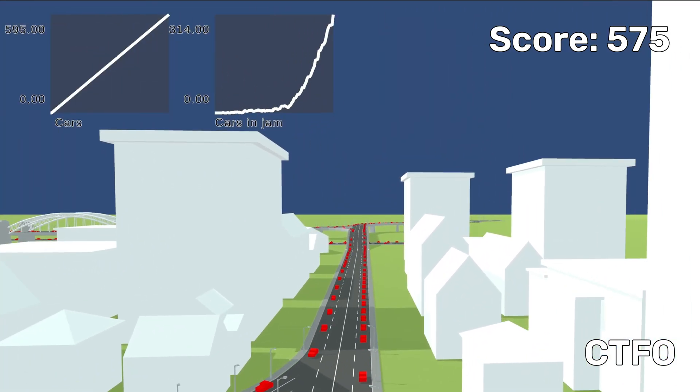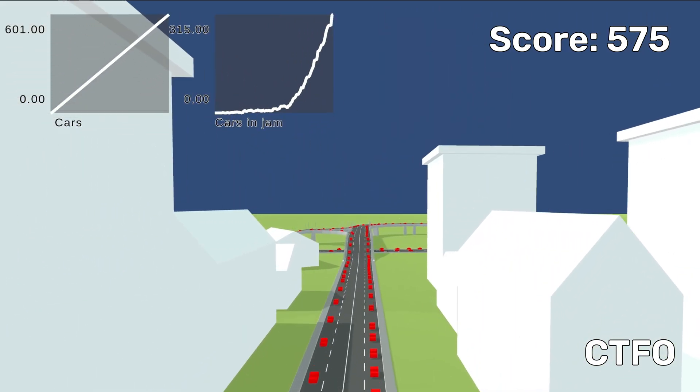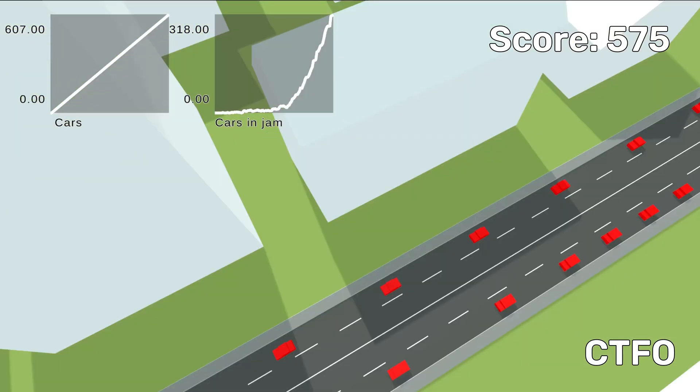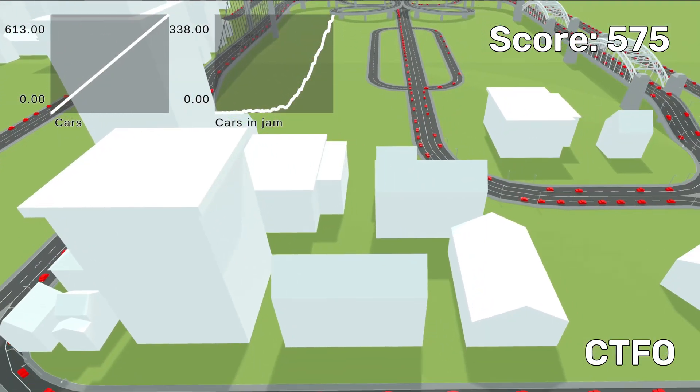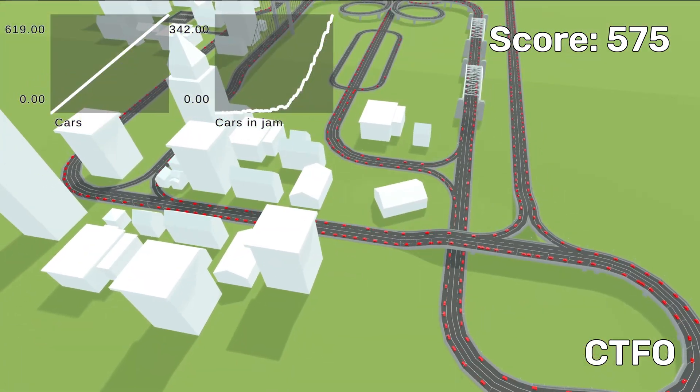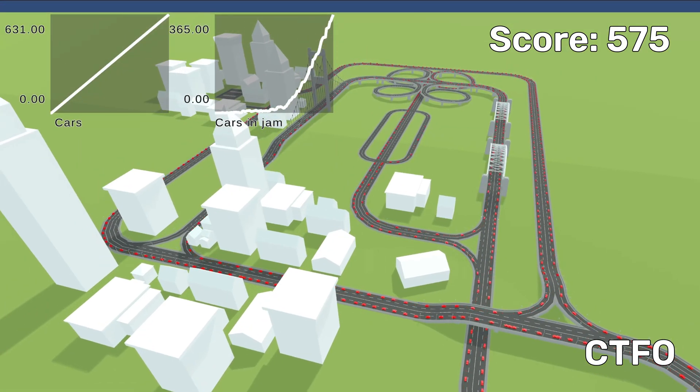We can see that at around 575 cars this method also clogs up and more than half the cars are standing. But I think if the roads were open like the real world, the difference between the old method and this one would be even more striking, because at this point there is literally no more space on the roads without making cars overlap.